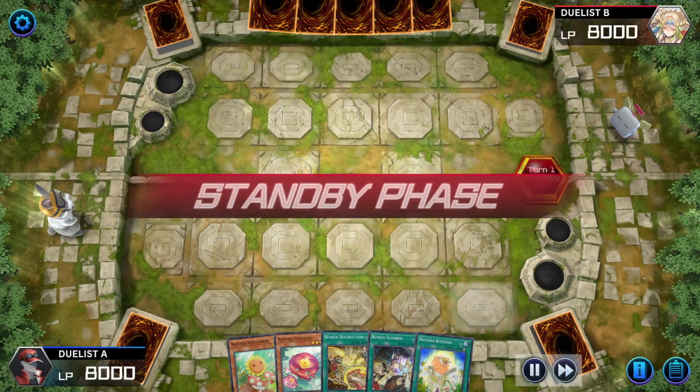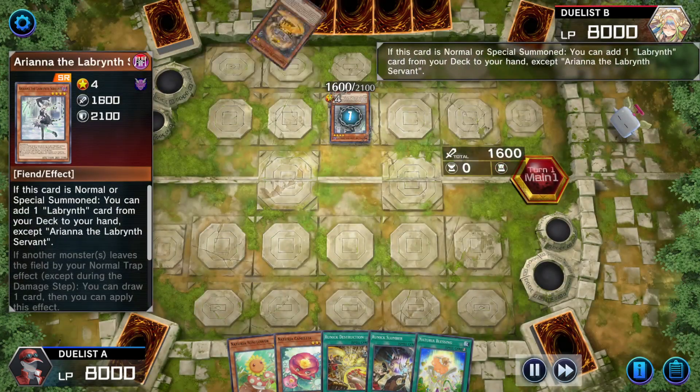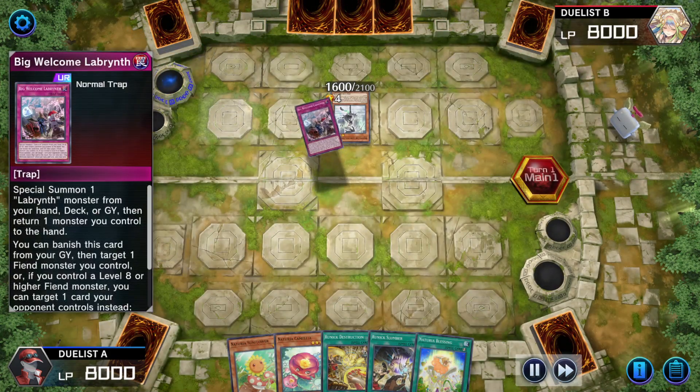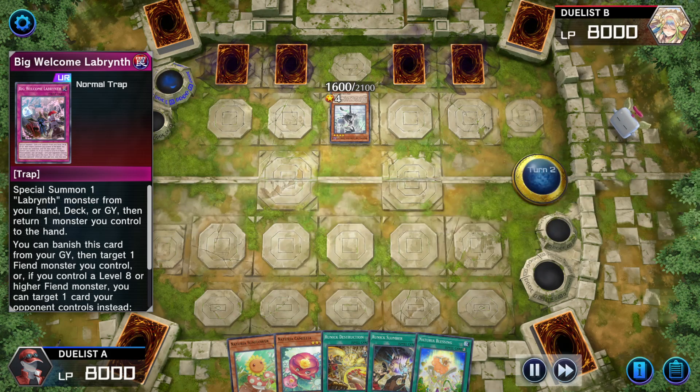Next match: Naturia Runic. Opponent on Labyrinth summons Ariana, adding Stobi Torby. Use Stobi Torby's effect pitching itself and Ariana to set Big Welcome Labyrinth. Set three more for the back row — total of four. Fast turn.